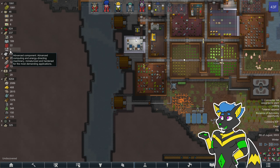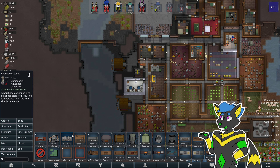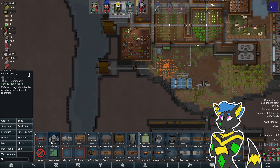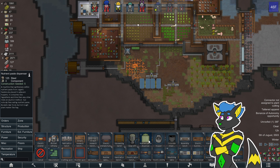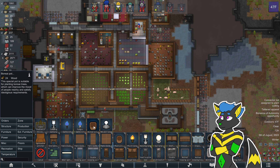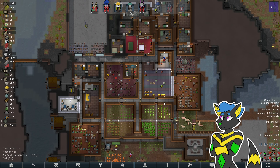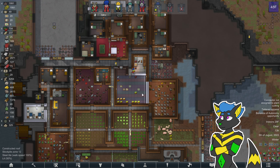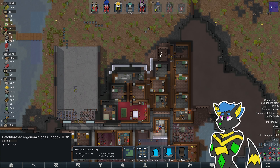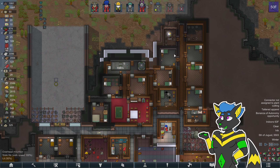We almost have enough for the table now — I think we just need two of the advanced components. We did a trade, that's how we got those. He's only gotten three of them done. These things, they take time.